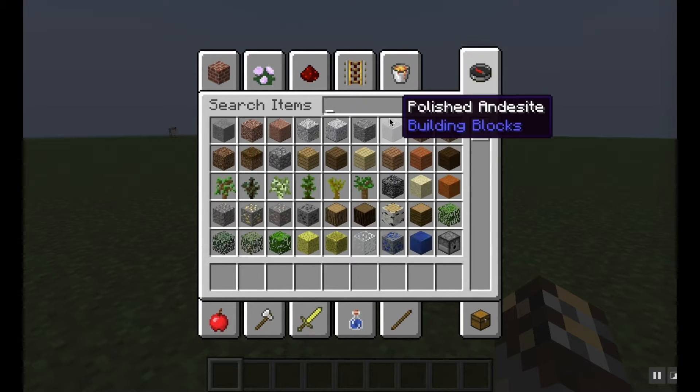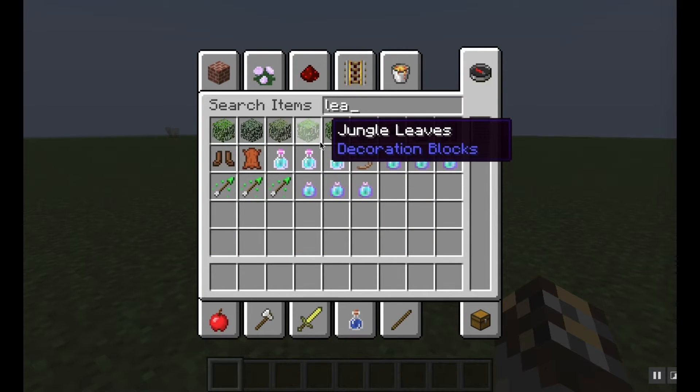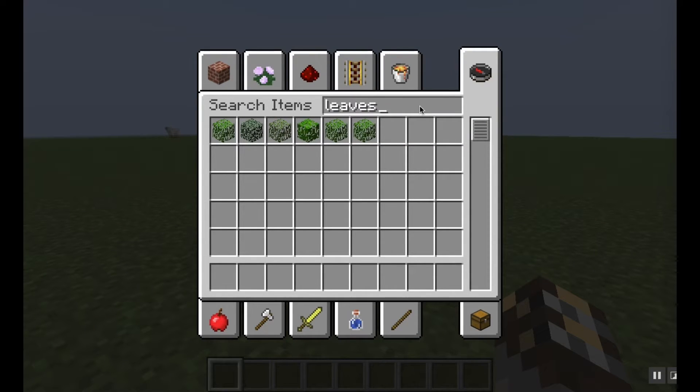The best way to do this, if you're looking for a specific item, you can just type it in. Say I want to find leaves - I'll type in "leaves" and then all kinds of leaves will pop up.